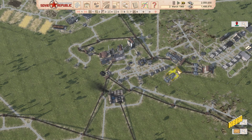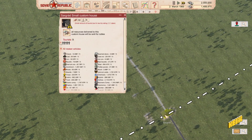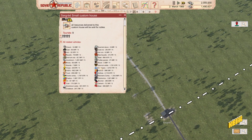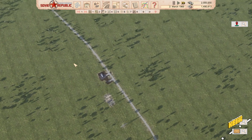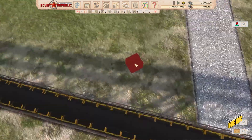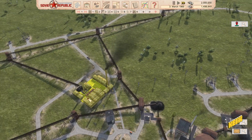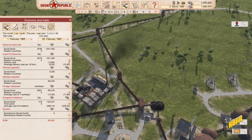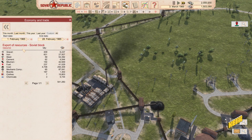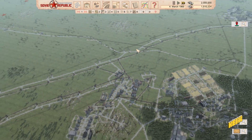Hello and welcome back to Soviet Republic. We've just connected this and I hope to sell the bricks here - 650 per truck, we've got four trucks, so that's a substantial amount. We're making money out of this. February is done so we can look at last month - we've sold 255,000 units of coal, which is a good amount.